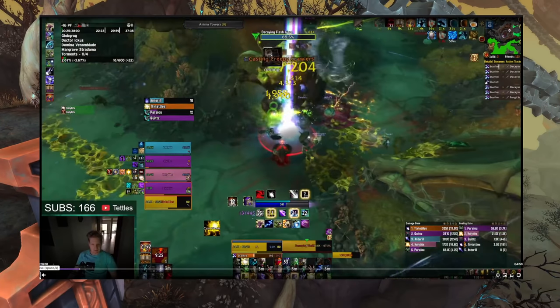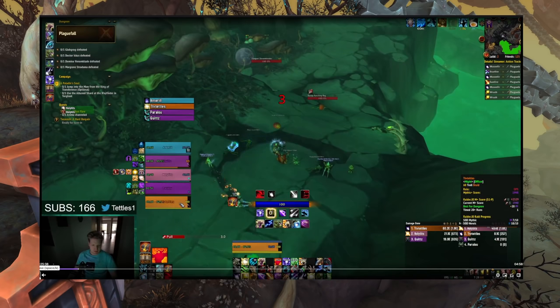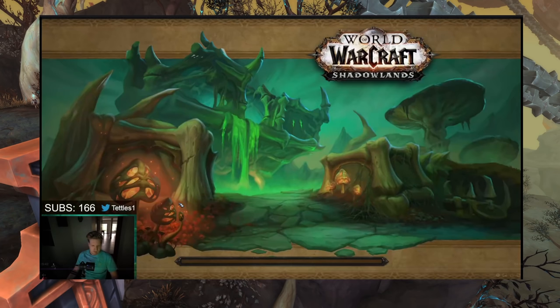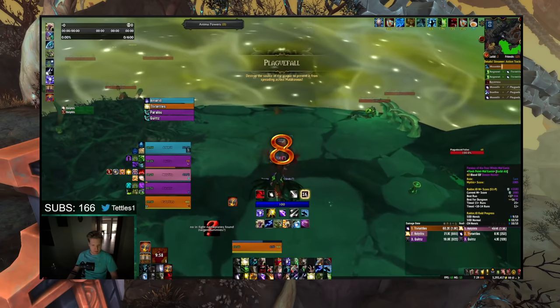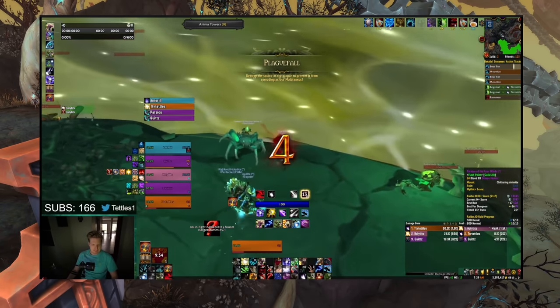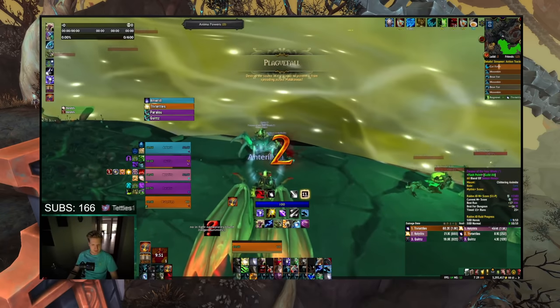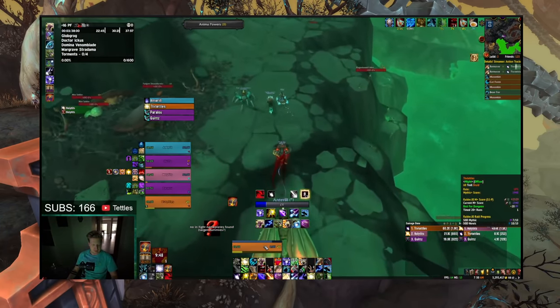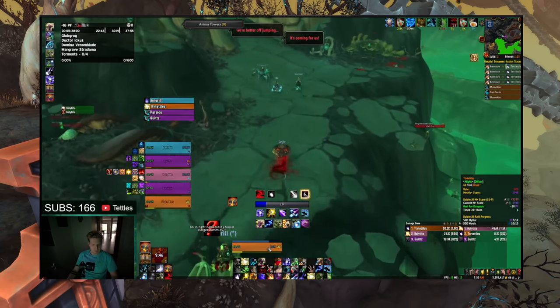Let me run that back one more time. So you see here I press Ravenous Frenzy, I'm casting a regrowth — I'm precasting a regrowth because I know that my load screens are normally longer due to add-ons or whatever else. And then I'm just spamming shapeshift or spamming decurse, just spamming abilities to make sure that I am stacking up that Ravenous Frenzy to get myself to those 22 stacks.